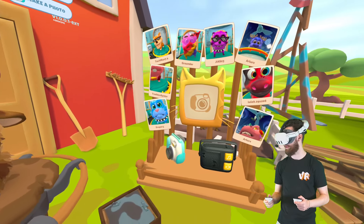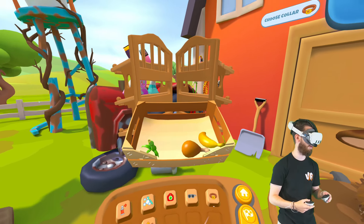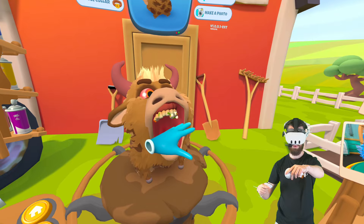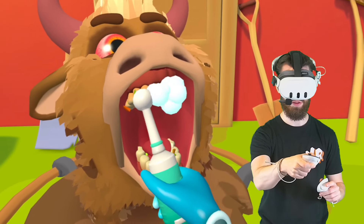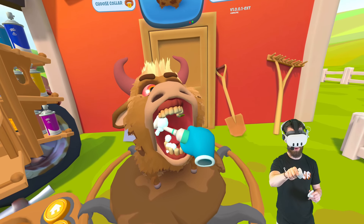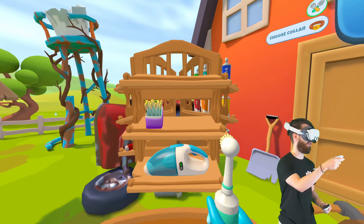Next up we need to clean your teeth. Your teeth are looking rough buddy. So I need to go ahead and click this right here — that's not what I want to click. Click that and then grab the toothbrush. Oh he's ready, look at him. Don't drop the toothbrush — he will bite. Let's go ahead and clean up those teeth bud. There we go, get them all nice and sparkling. You got a little bit more debris in the back. Oh my goodness, look at those teeth. You're looking good.